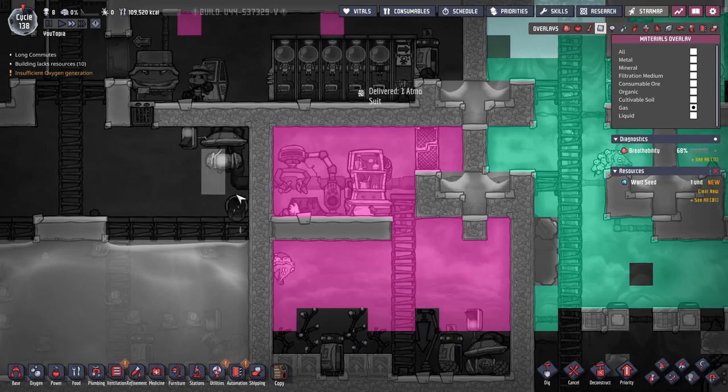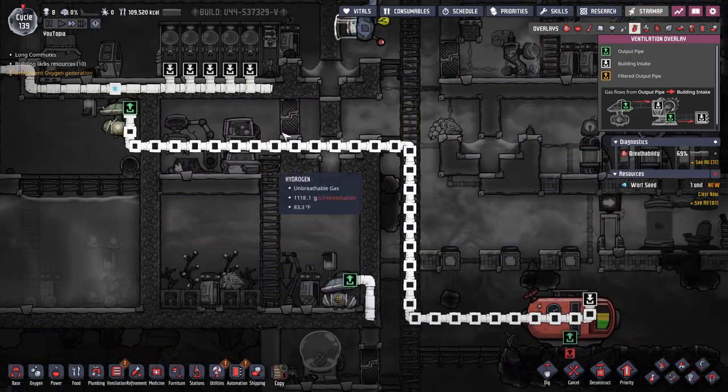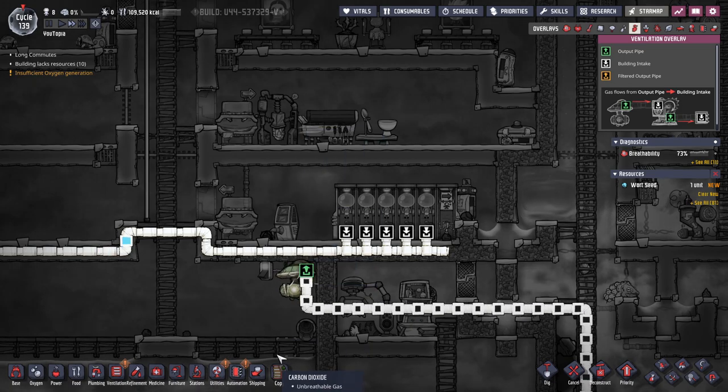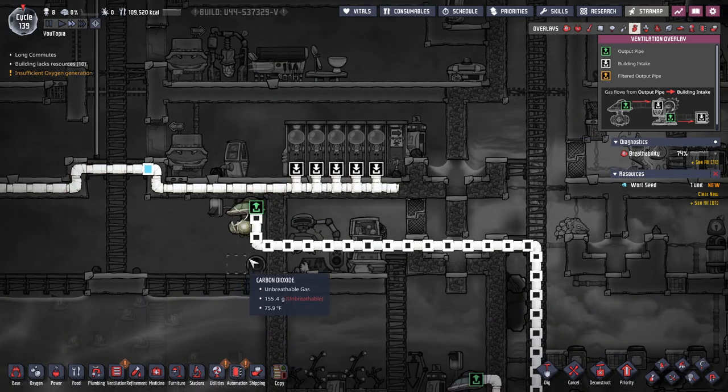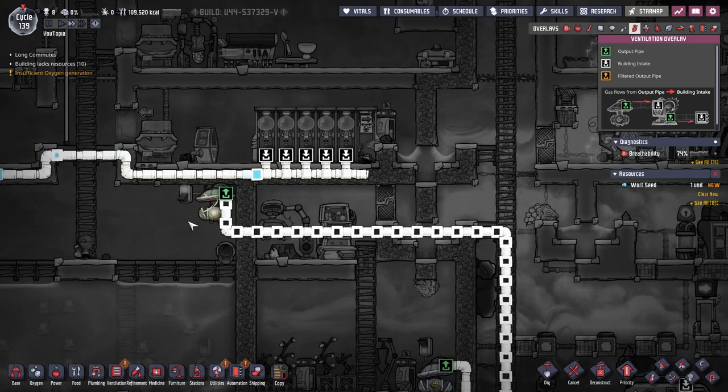We've got this guy working, and we can check in the ventilation to see if we're getting a lot of this carbon out. If you're in a place where there isn't three rooms worth of carbon, you might need to do a bit of a sensor situation. But there's no way anything's going to get over here except for carbon.